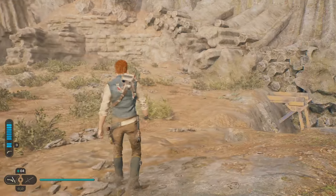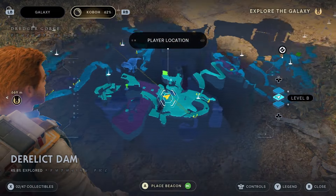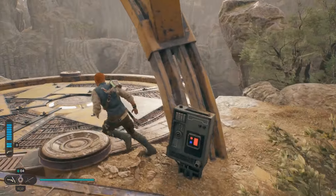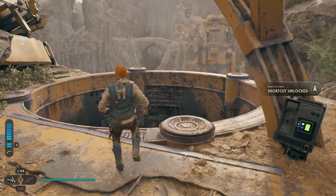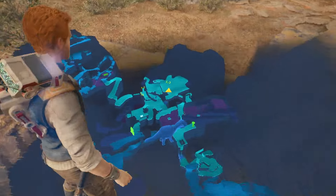Now suddenly you'll be in this secret area, which is right by the start of this entire planet. There's an area that you couldn't access before, and now you can. All you've got to do is touch this elevator and the shortcut will be activated. After that shortcut's activated, you can come here the normal way if you want to.